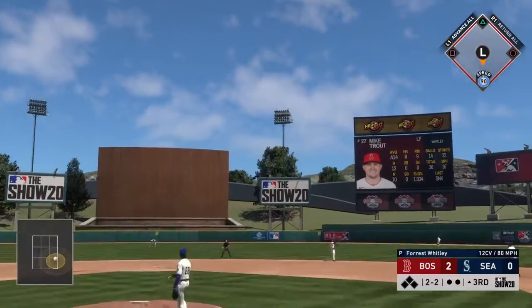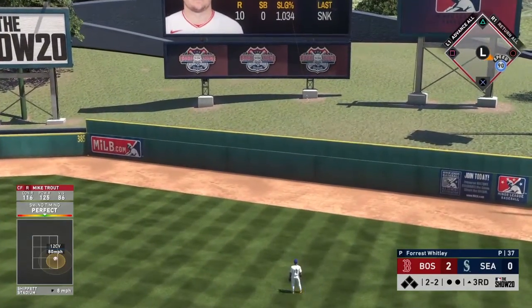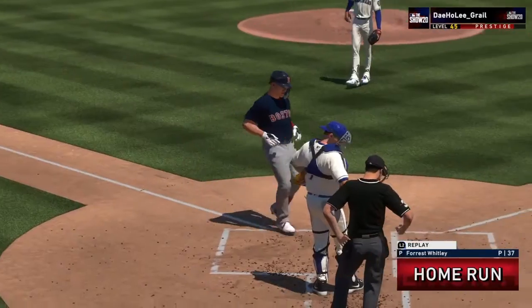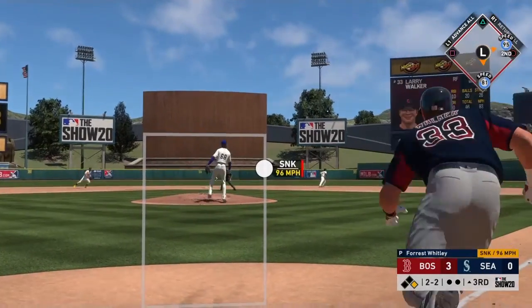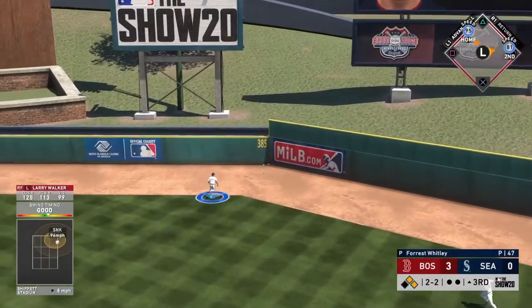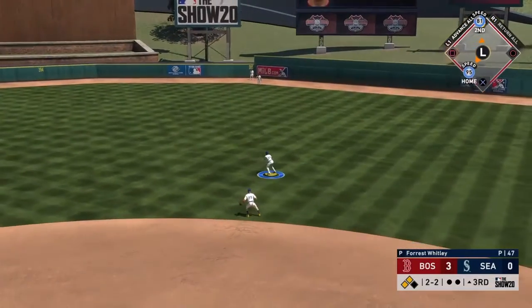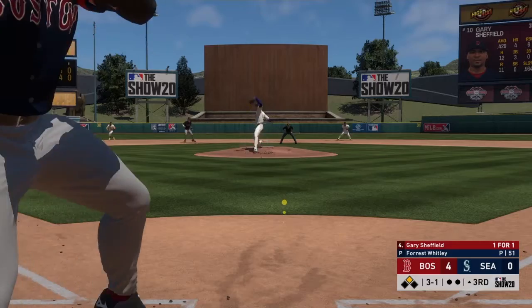A little bit later, we got Mike Trout doing what Mike Trout does — hitting a no-doubter and giving us the 3-0 lead. Forrest Whitley, definitely not too hard to read. I know there was some hype around him, but I didn't really have any issue reading this card compared to some other cards in the game. This is customs on ship-it, so I can't judge too harshly.